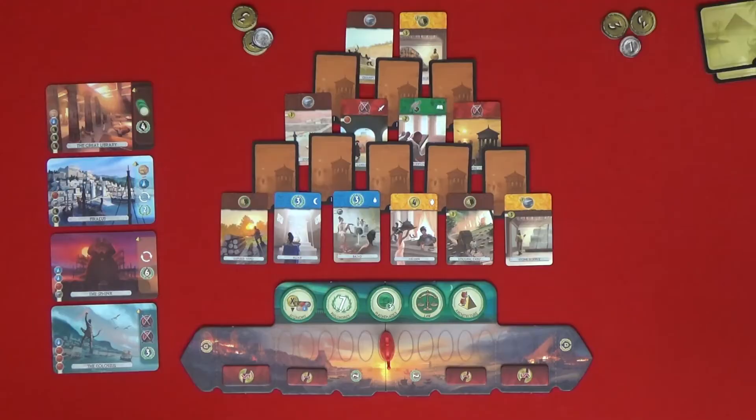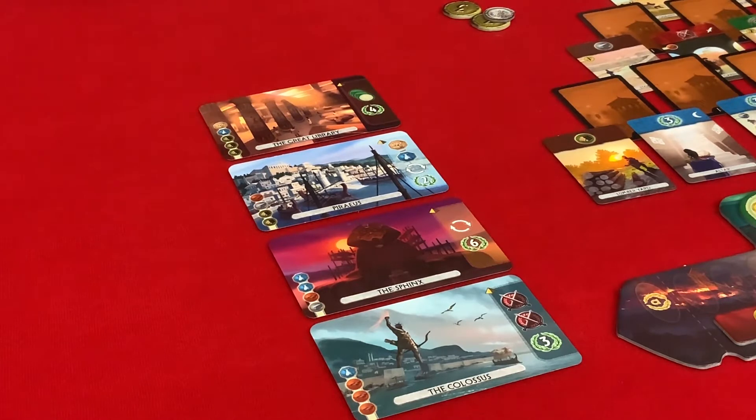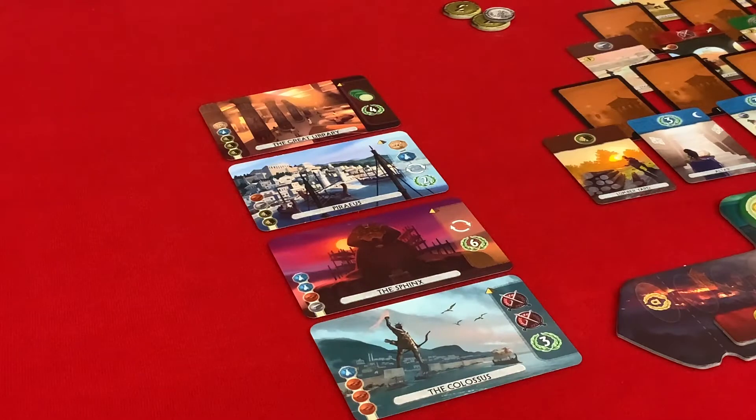Hi guys, my name is Gly. And I'm Pat. You're very welcome to All Aboard. So the first stage is already laid out here and now we have to choose our wonders. We've already chosen the first player and that's going to be me. So we have to choose two wonders each. I choose the first one, then Gly will choose two and then I'll get the last one. And then we'll put out four more wonders and do the same thing again.